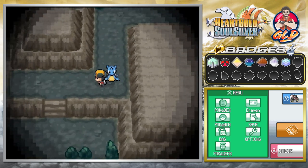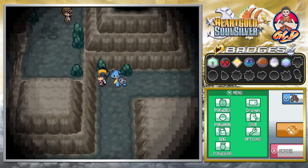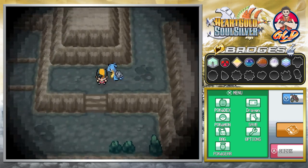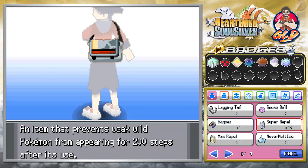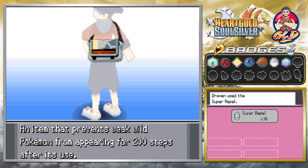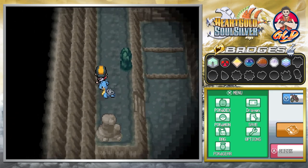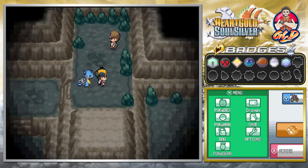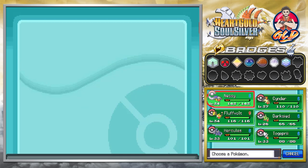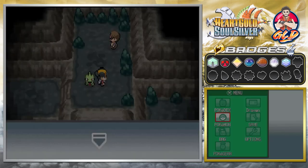Okay, so there's really nothing over here except maybe a trainer up there — and yes, there is a trainer waiting for us. We're going to have to figure out a way to get there. We grabbed a Super Repel and we're going to head over and find that trainer.